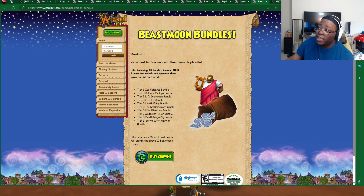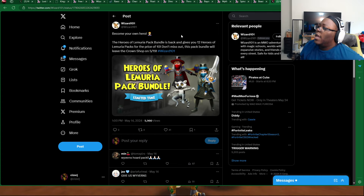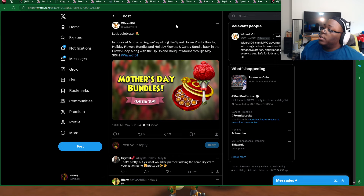Beast Moon bundles are still available in case you wanted a step up in the Beast Moon scene. And just more reminders about some of the bundles they got — the Heroes of Lemuria Pack Bundle is still available through the 19th. We also got the Ninja's Spellmental Pack Bundle and the Shaman's Spellmental Pack Bundle, available in the Crown Shop. And a last reminder that the Mother's Day bundles are still going to last all the way through May 30th — these are housing items, so have fun with that and check it out.